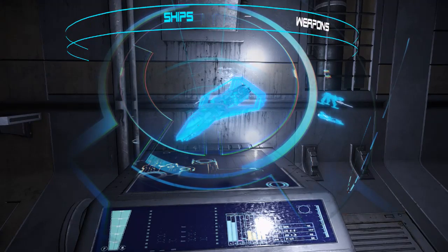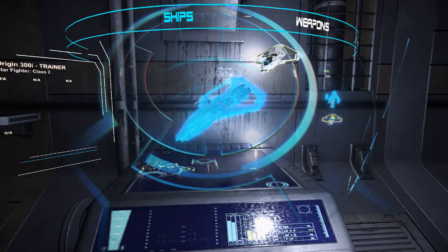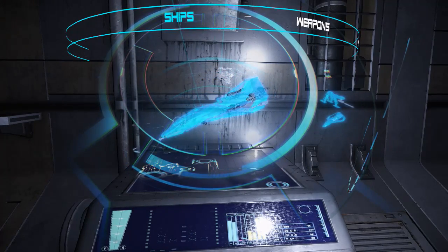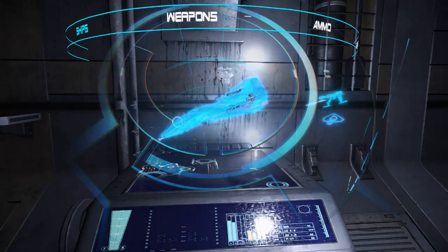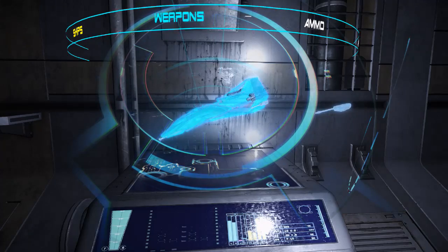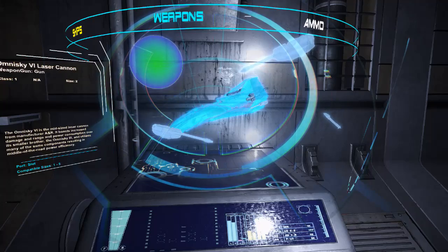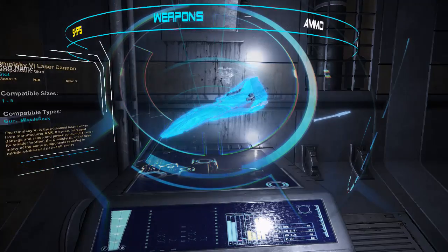Switch back to ships. Drag and drop the 300i trainer. Rotate the ship using Tab, then Tab again to stop the rotation. Switch back to weapons. Drag and drop the repeater and replace it with the Omnisky 6 laser cannon. And there we go.